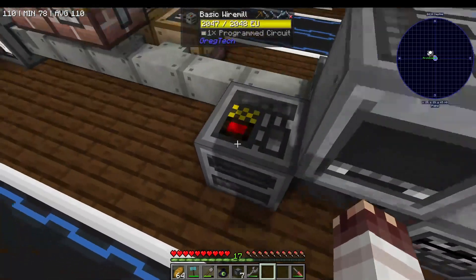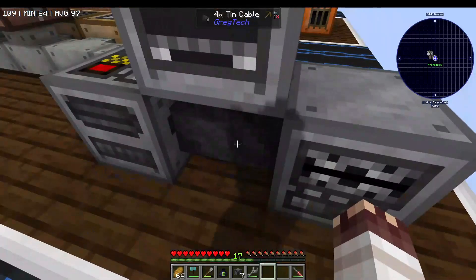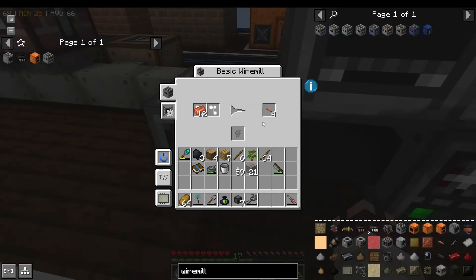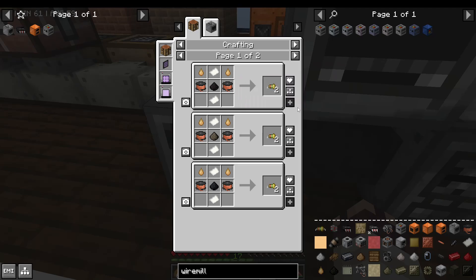So our first big leap into LV involved making three machines at once: the basic steam turbine generator, which turns steam into one amp of LV power; the bender, which turns one metal ingot into one plate; and the wire mill, which can make two wires from every ingot, and also make fine copper wires, which make resistors cheaper.